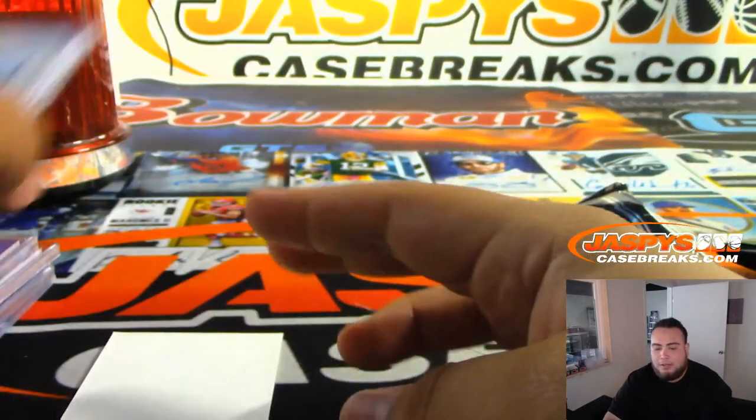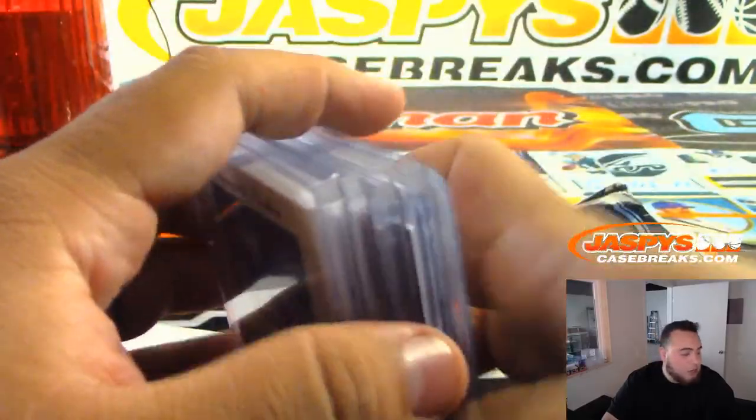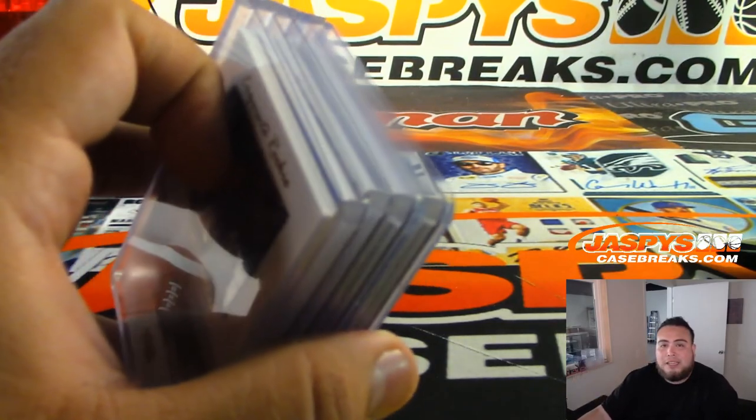There you go folks, that was the break — Black Diamond Hockey one box break number 31, fresh case, very nice. One-of-one hit, shield here for the Flyers. No diamond relic just yet out of the four remaining boxes. Let's get number 32 going — head over to JaspysCaseBreaks.com.